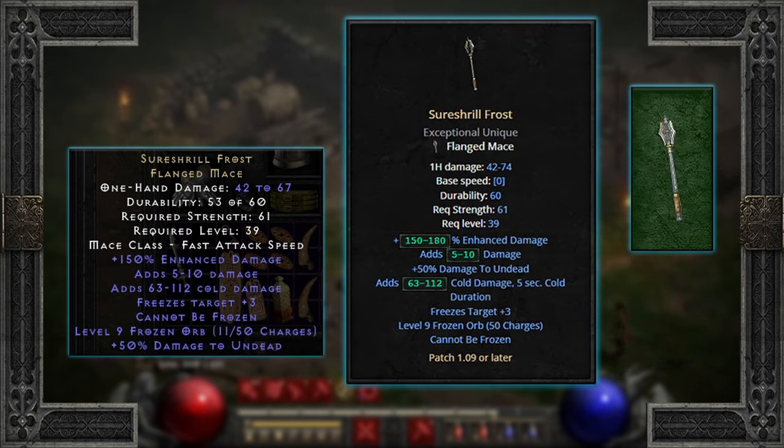Shershril is the unique Flanged Mace, the exceptional of a regular mace, and its affixes include 150-180% enhanced damage — mine is a bit shafted on that front. Adds another 5-10 base damage, a whopping 63-112 cold damage. Why it just couldn't be rounded to 65-115, I'm not sure. Freezes target for up to 3 seconds, you cannot be frozen, gives you 50 shots of level 9 frozen orb, and adds 50% damage to undead. Any melee swinger would greatly benefit from these.